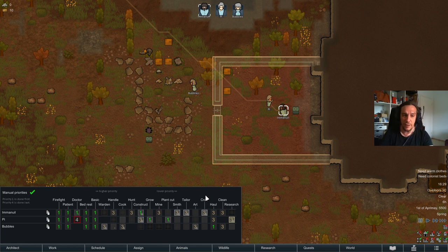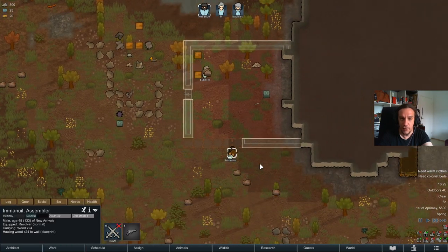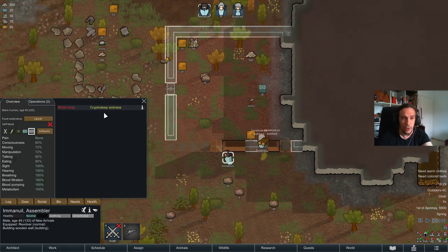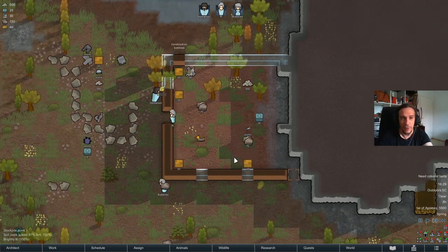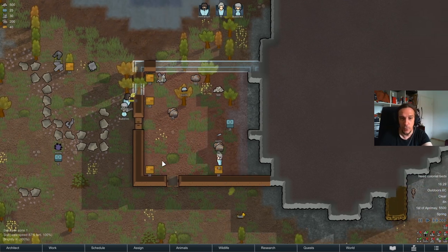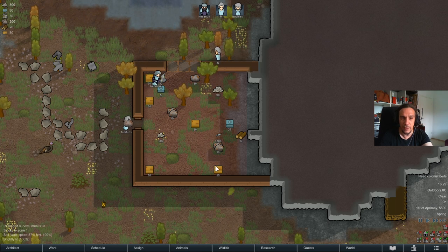Now we have talked about the fundamentals — Immanuel is going to focus on construction, carrying wood over and building. He's a little pukey because of cryptosleep sickness from being dropped from the sky. Our dudes are doing their best to build that building just like I told them to — beginning with the walls, removing trees in the way, and carrying items into the designated stockpile zone.